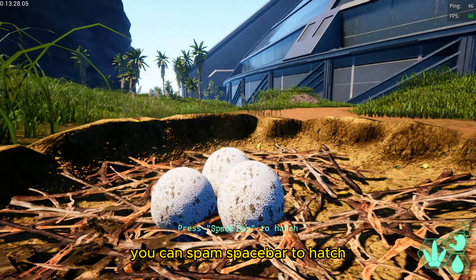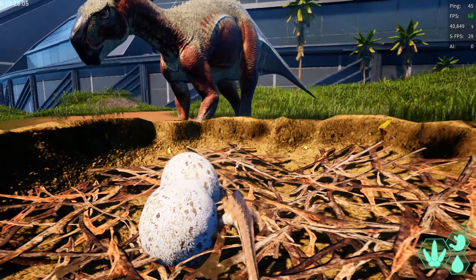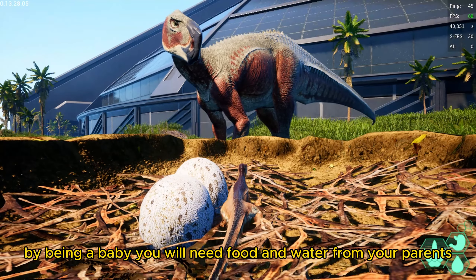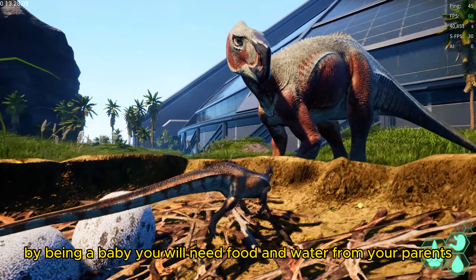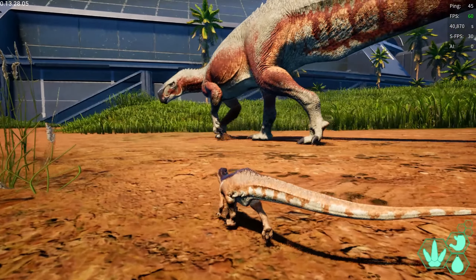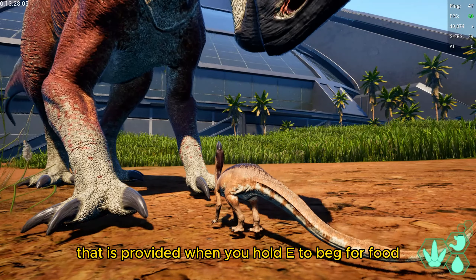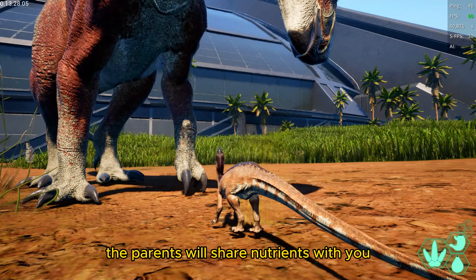You can spam Space to hatch. By being a baby, you will need food and water from your parents. That is provided when you hold the button to beg for food — the parents will share nutrients with you.